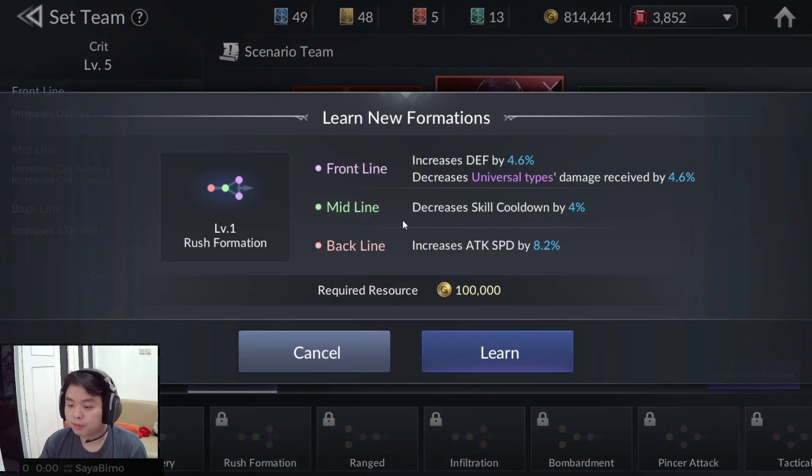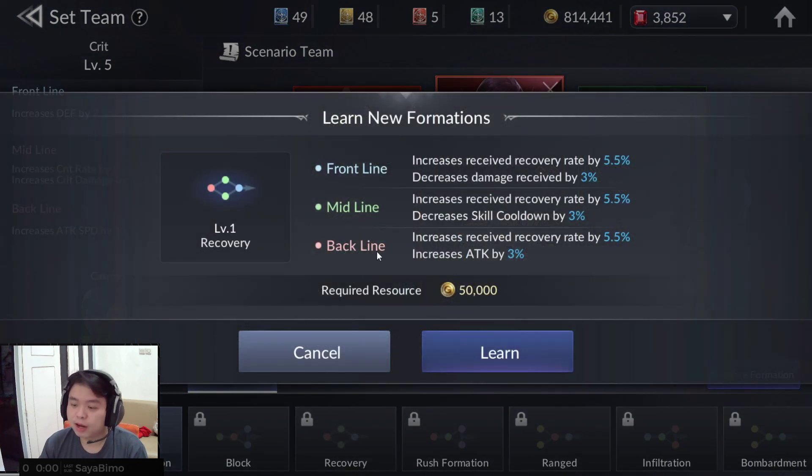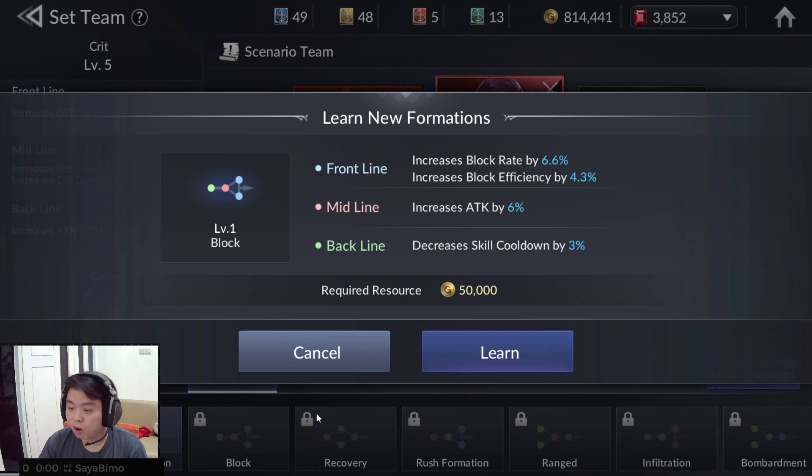This is Rush formation. Next is Recovery — if you want 2 healers and 1 DPS on the back and 1 tank on the front, with higher recovery rate, this is for you. And there is Block — if you have a tanker with good block rate and block efficiency, and they are equipped with a block rate set item, this formation increases block efficiency further.